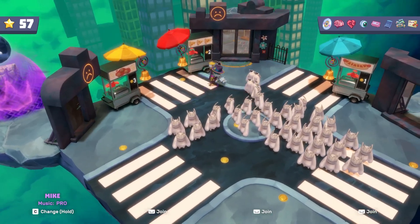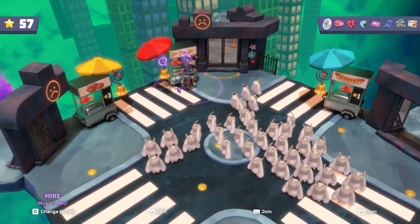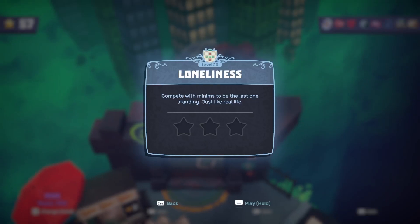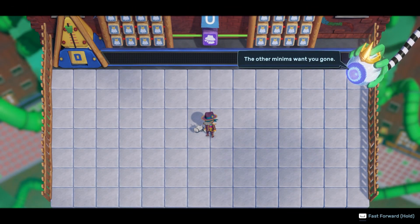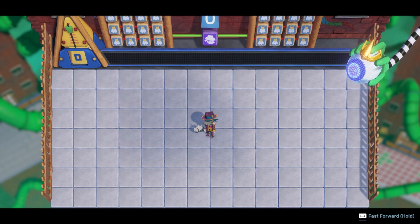Alright, I don't think we need to go over there right now, so we'll go in this one. Yep, here's our level — Loneliness. Compete with Minimums to be the last one standing, just like real life. The other Minimum wants you gone — it's you versus them. Who will survive and be my favorite?